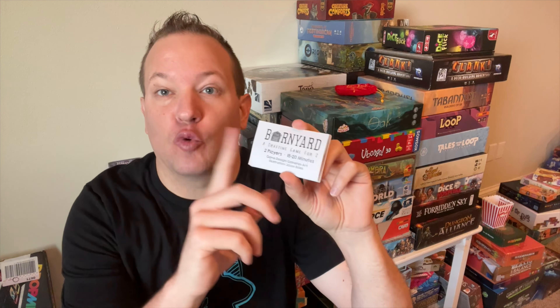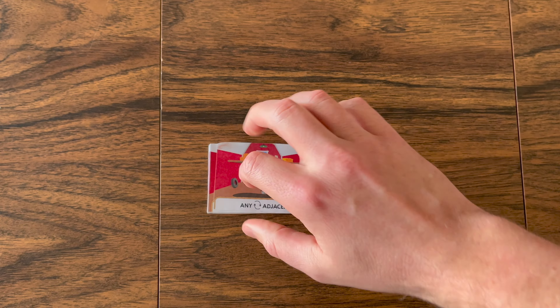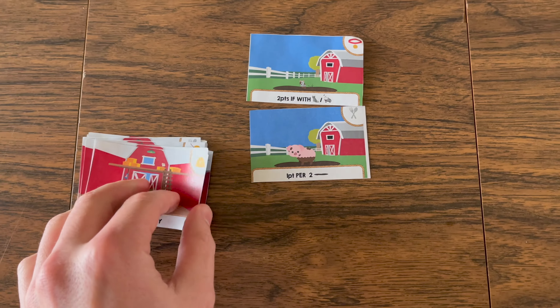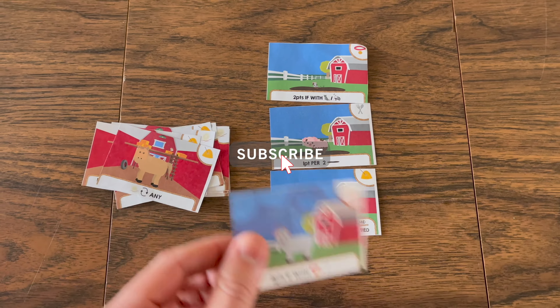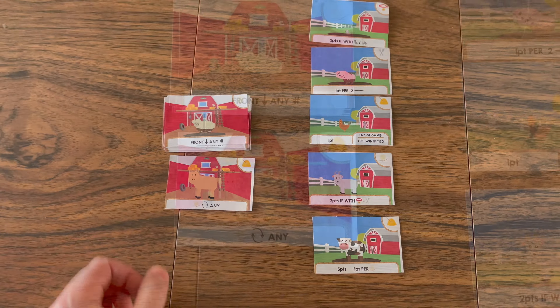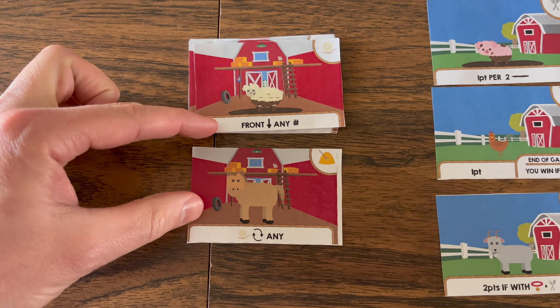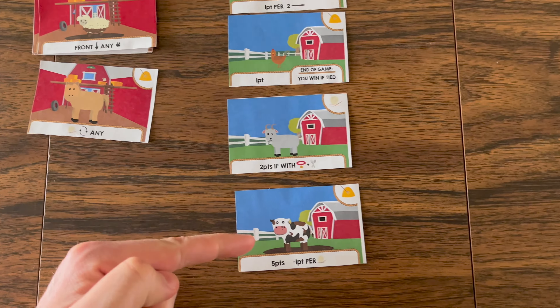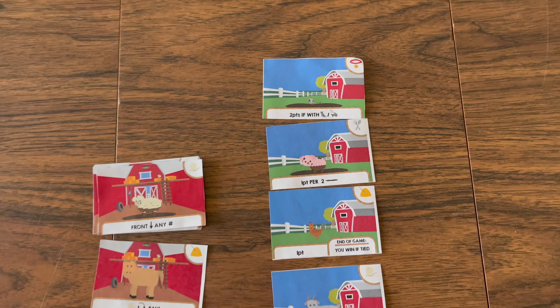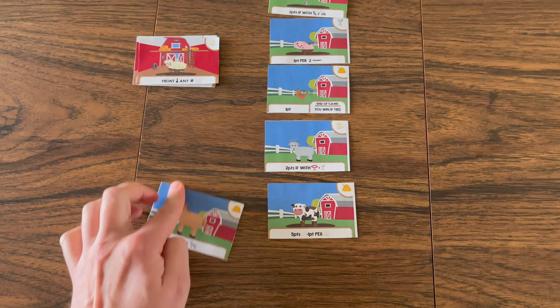Let's get right into this. The game is set up by shuffling the cards and placing them barn-side up. Take the top five cards and flip them over to form the yard. Then place out a second barn card next to the deck.